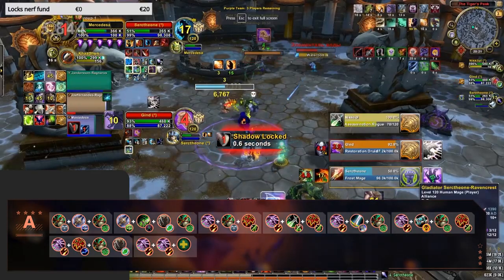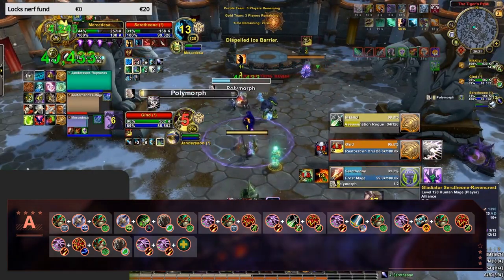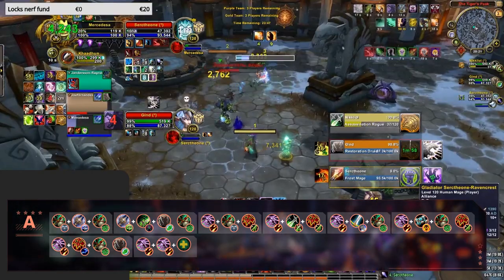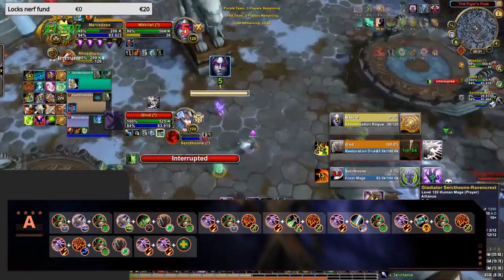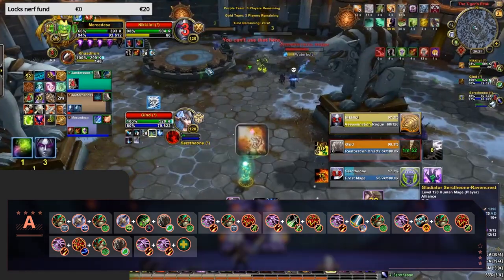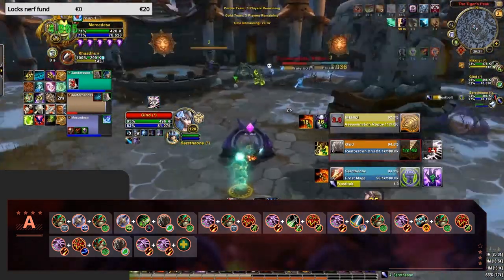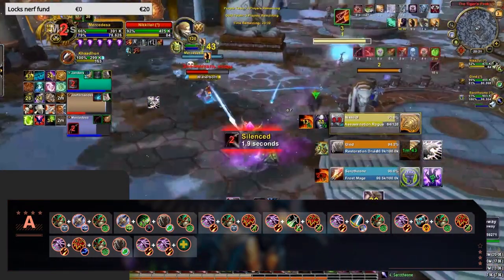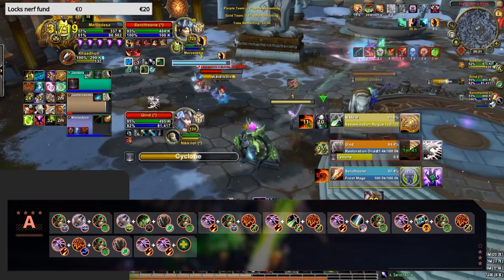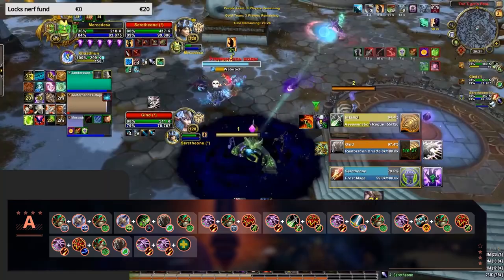There's one spec right now which has an abundance of compositions all working at a very high level, and of course I'm talking about Destro Lock. Bolting into our A tier, we're going to have Windwalker Destro, Assassination Destro, Warrior Destro, Shadow Priest Destro, Elemental Destro, and everybody's favorite, Destro Destro. While all are very, very good compositions largely due to the Destruction Warlock, these compositions still are not top tier and fall just short of our S tier.